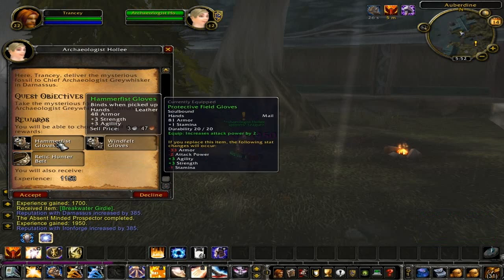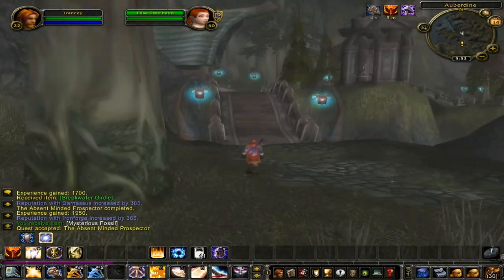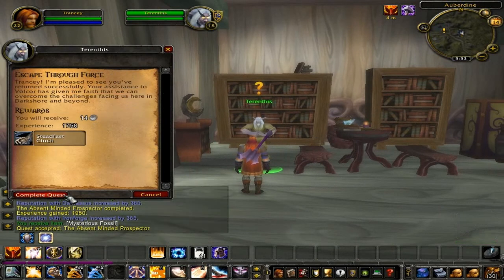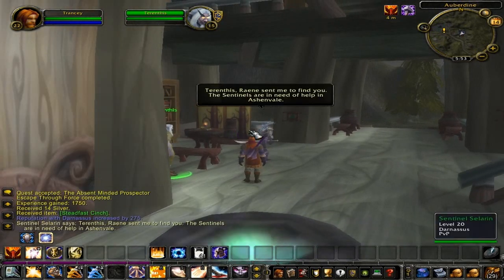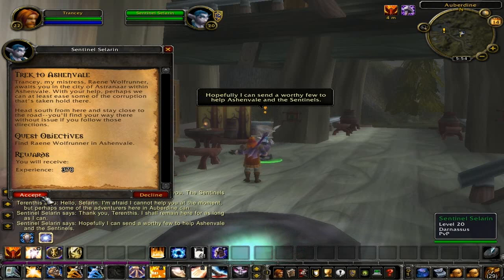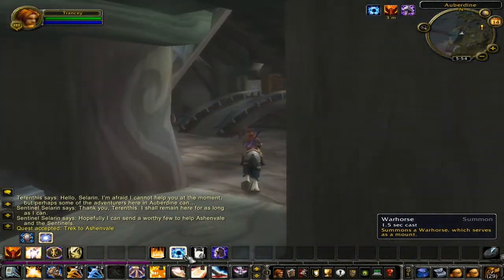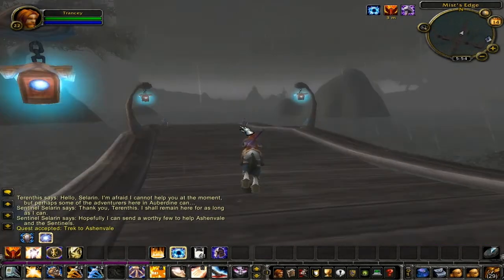You'll then be offered the quest The Absent-Minded Prospector Two. All you have to do for this quest is take the fossil to Chief Archaeologist Gray Whisker in Darnassus. Speak with Torindus and turn in the quest Escape Through Force for 1750 experience points and a quest item. The moment you finish turning in the quest, Salarin will run up the stairs and begin a small cutscene. Speak with Sentinel Salarin and she will offer you the quest Trek to Ashenville. All you have to do for this quest is speak with Renee Wolfrunner in Ashenar. Begin making your way to the boat docks; once at the boat docks, take the boat to the right that leads to Darnassus.